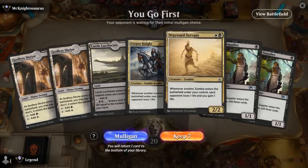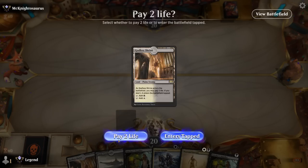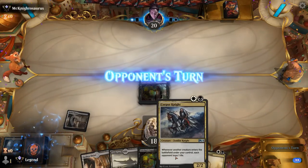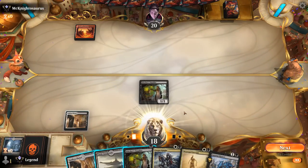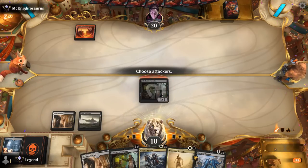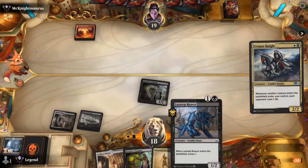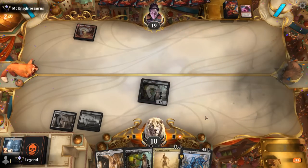Game 1: We're on the play and our hand has potential, especially if we find a Return to the Ranks. We'll have to shock ourselves and Castle will come into play untapped. Supplier's good, but we'll lead with Wayward Servant unless we suspect removal — in which case we might want to play Corpse Knight first, since Servant is more valuable. Opponent is on Blue-Red, so we go for Corpse Knight, as they can easily have a cheap burn spell. A Voltage Surge deals with our Knight.